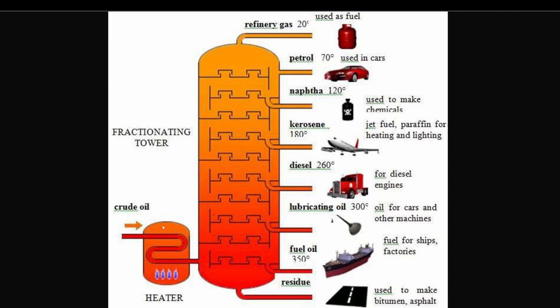When you put it in the tower, the different heights are where you can tap off. So you could open a pipe at one height and let out kerosene, open another pipe and let out diesel. We have the same thing in game.